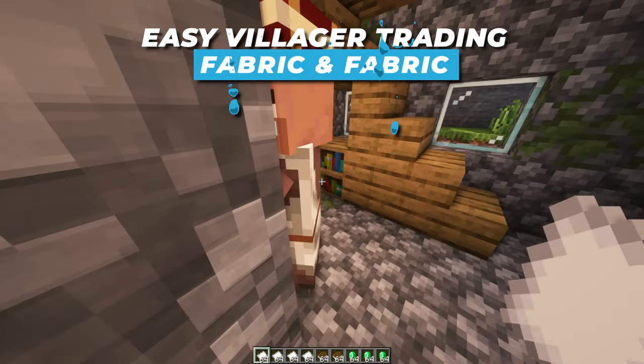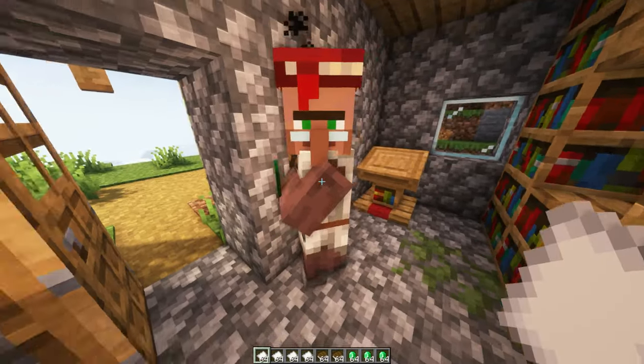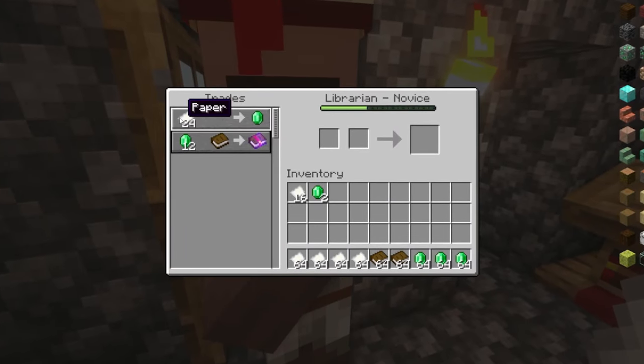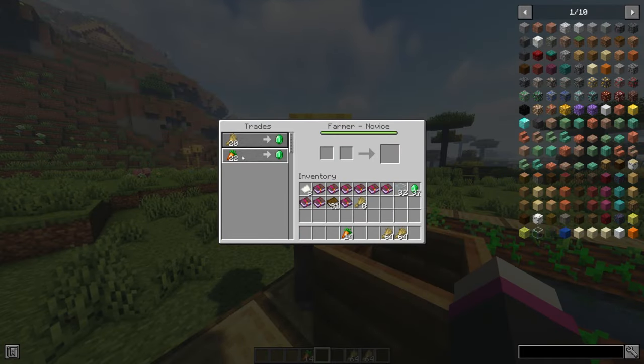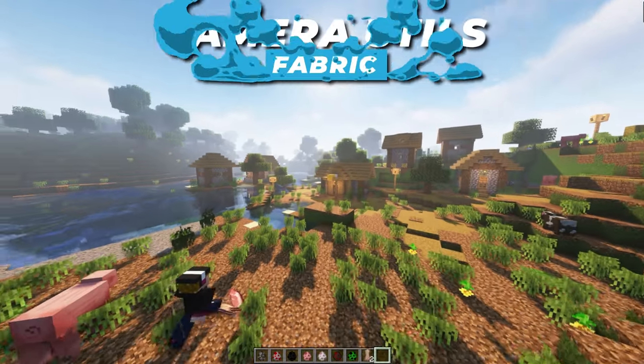Easy Villager Trading is for lazy people like me — now trades are done with one click to get the trade done, simple and easy, no longer needing to drag items into the slot. You can also shift-click to trade a whole stack of items in one click. Now that's what I call efficiency.